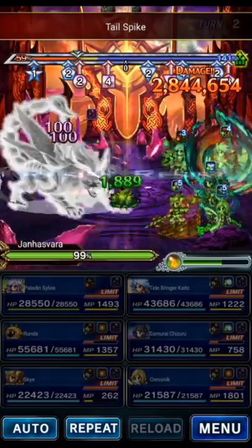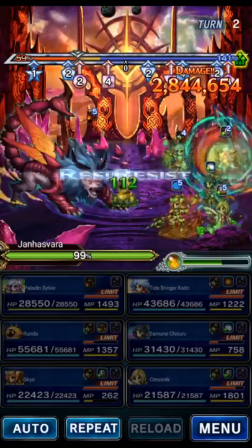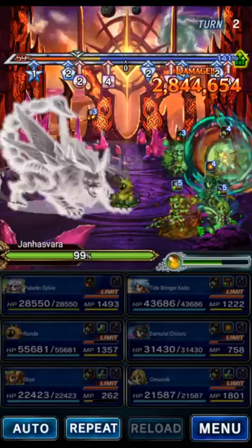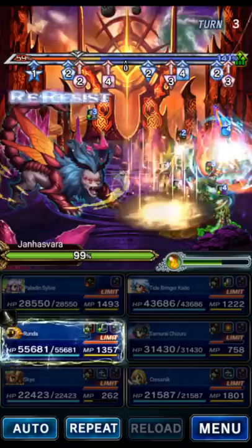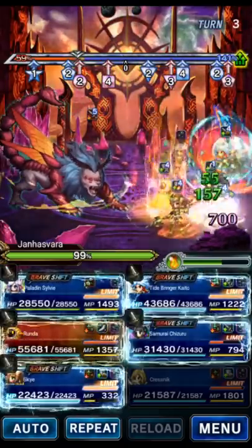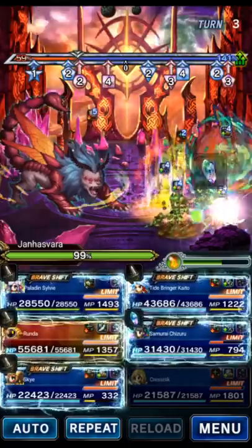So we absorb all the damage thanks to Kresnik. On turn three, because we're shifting Sky every turn, we always have our LB guaranteed. The first thing on turn three: Chizuru is going to Oroshi to imbue the party with wind, then Breezy Barrier, and Eastern Winds again.